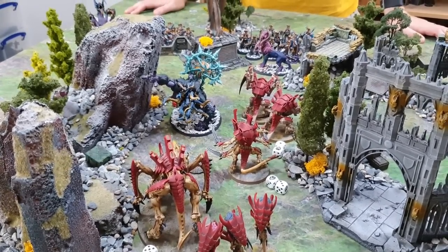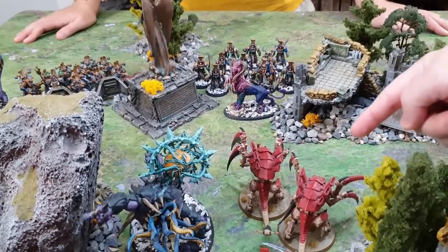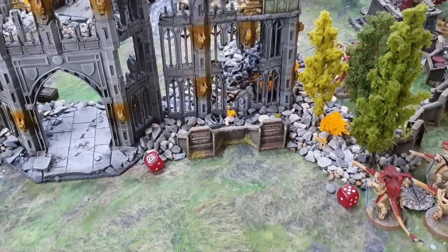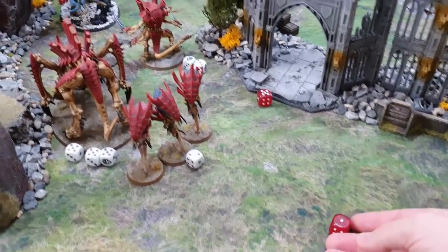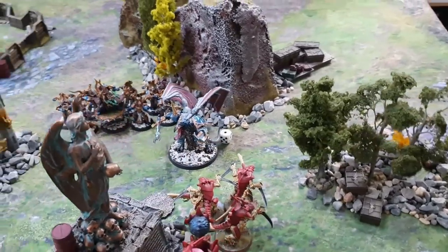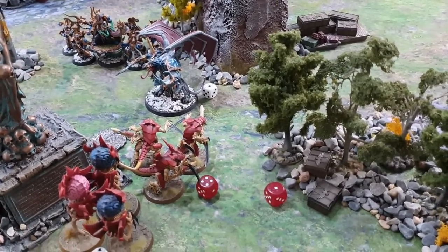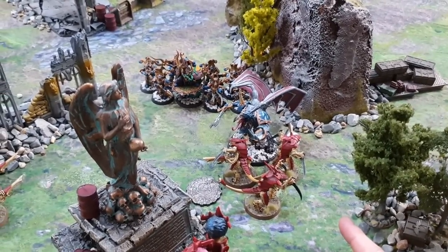Into the charge phase. Screamer Killers charge the winged Daemon Prince — probably a bad idea, but they're definitely in. Kevin the Swarmlord charges a Mutalith Vortex Beast — this is absolutely fine. And the worst idea of the turn: a unit of Warriors charges the other Daemon Prince over on the left flank — a horrible idea, but they're going in.